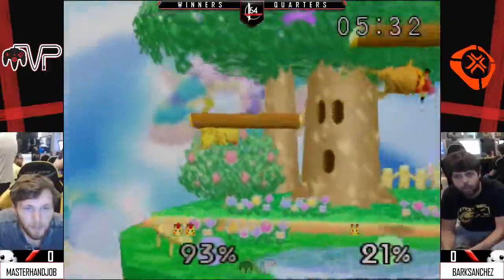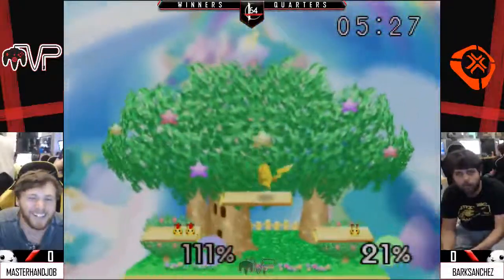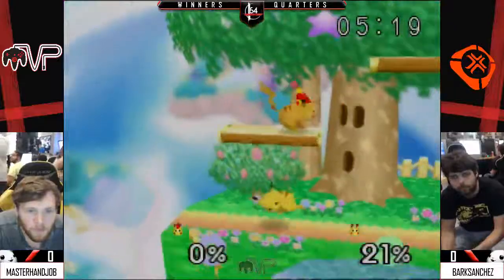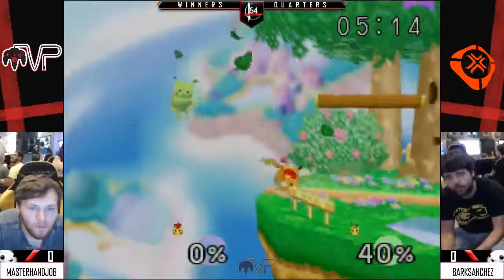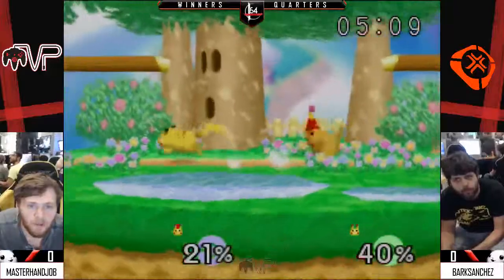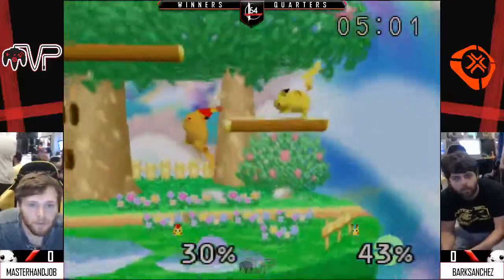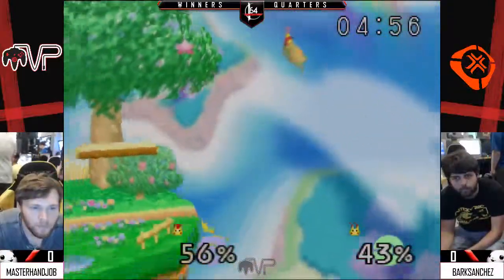Could have gotten the grab there. Bark just calls him out — that's exactly where he's going. Now the last stock. Let's see if this SD is going to cost Bark. Getting the forward air. This Bark just sweeping in and out of MHJ's attacks.